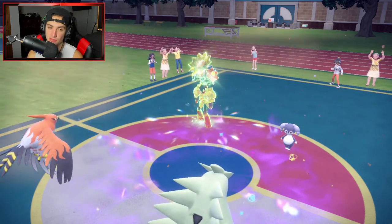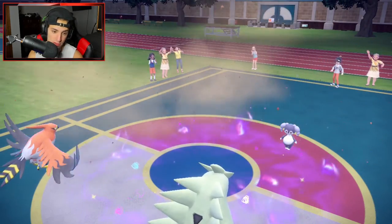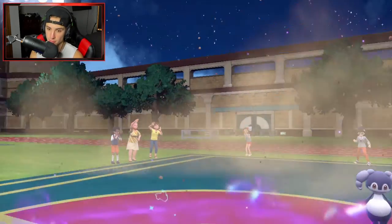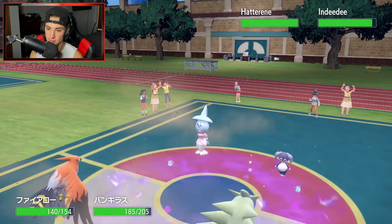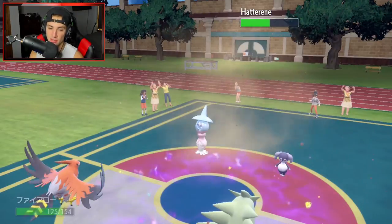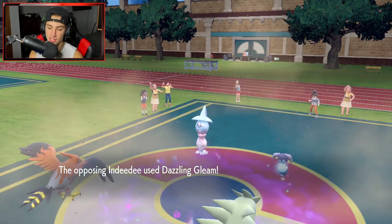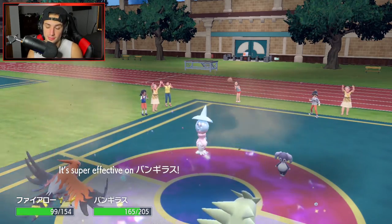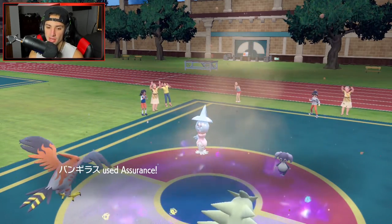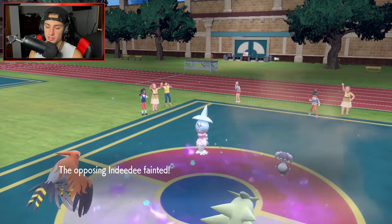He withdraws the Armarouge and goes into Hatterene. I don't mind that at all — he's trying to get Trick Room out. We're gonna Brave Bird into that and take some recoil damage. He goes for another Dazzling Gleam which we soaked, and then Assurance might pick up the KO. Assurance comes out there and just dumps on it — a beautiful beautiful turn for us.